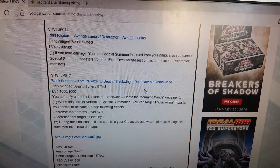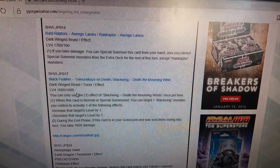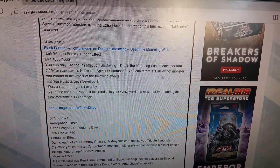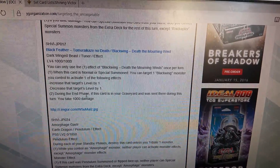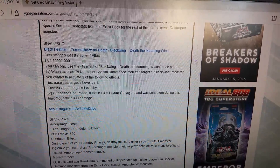Black Winged Death the Morning Wind — dark, winged beast tuner, level 4. When this card is normal or special summoned, you can target one Black Winged monster you control and apply one of these effects: increase or decrease that target's level by one. During the end phase, if this card is in your graveyard and was sent there during this turn, you take 1000 damage.